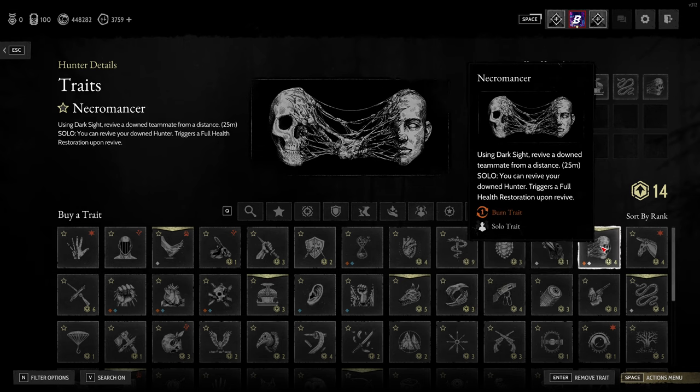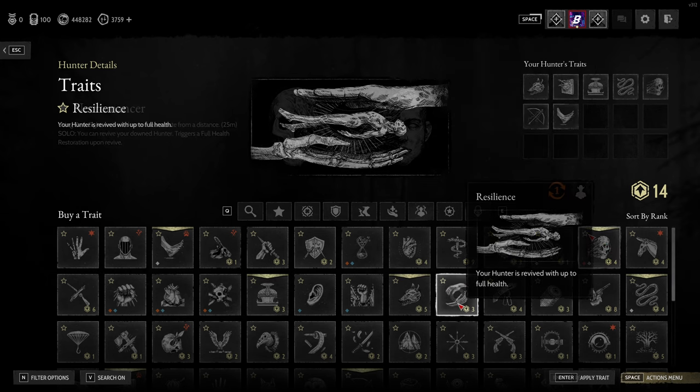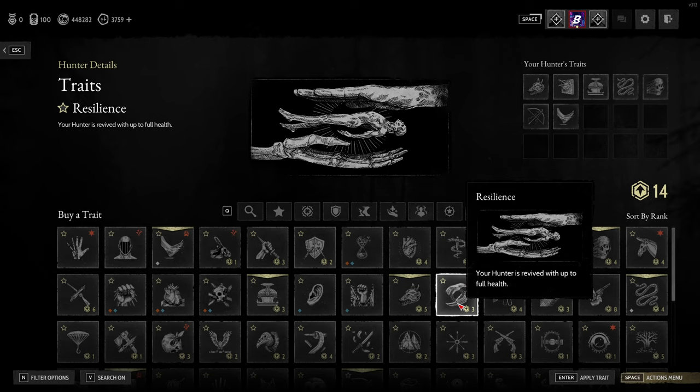Necromancer is also worth mentioning for team play — it's a burn trait now so you can only use it once, but it allows you to revive a downed teammate from a distance of 25 meters. In a pinch when they're a little bit further away or behind something you can't quite reach because someone's covering you with a sniper or whatever, it is still quite handy and worth thinking about.